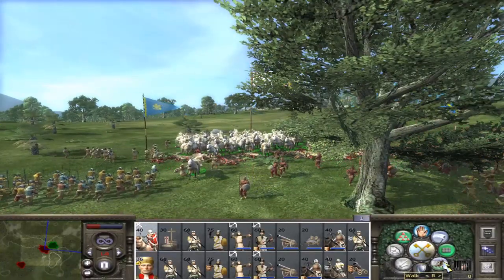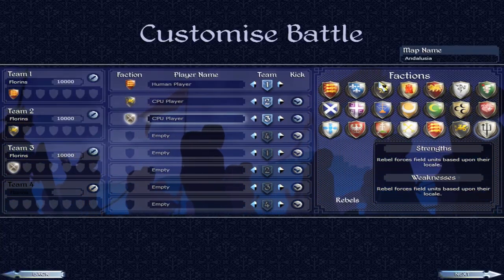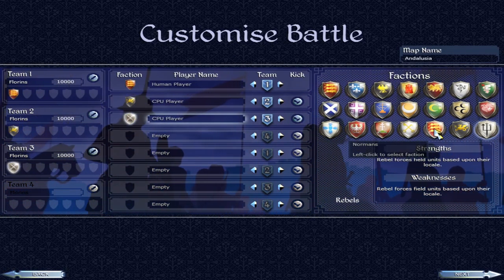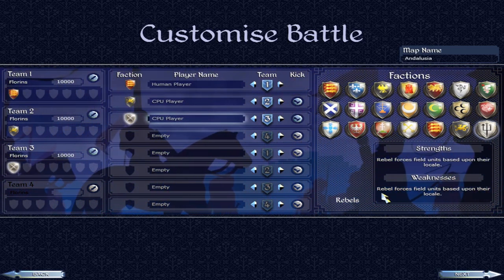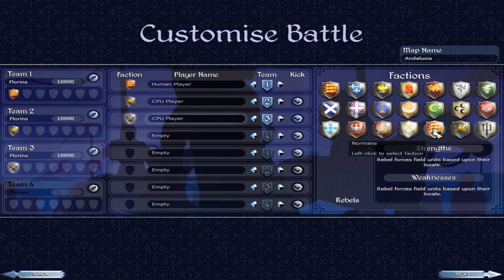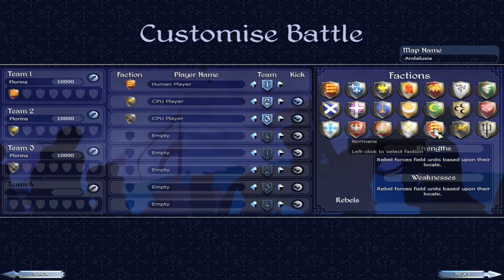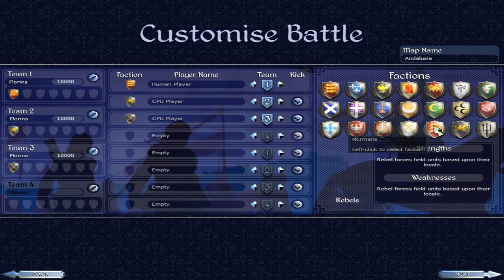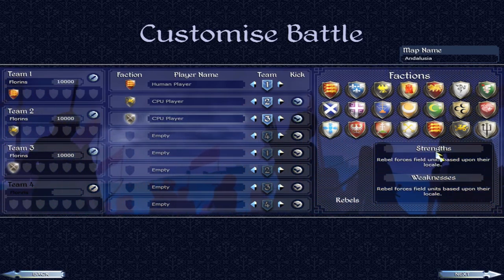Without any further ado, we better head back into the game and see these guys in action. Here we are on the Custom Battle screen and we can see we've now got ourselves the Normans, the Saxons and the Rebels. Interestingly the Rebels are the only ones with a description there. You might notice that the Normans have the same emblem here as England — the Three Lions, or technically Three Leopards actually. The Normans were the people who conquered England, so that of course makes sense.